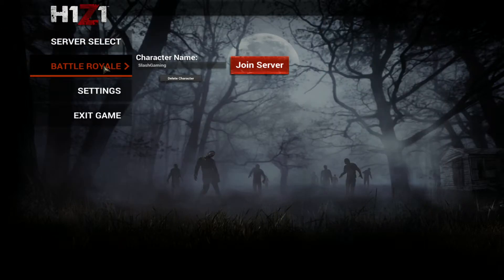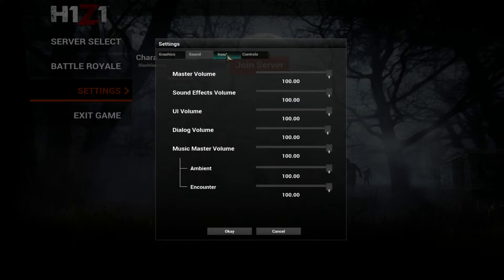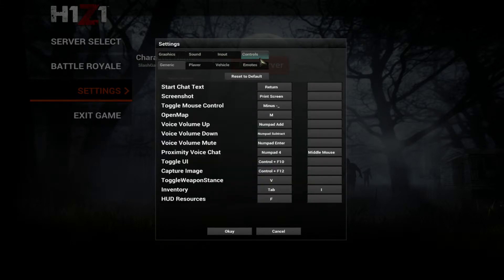You also have the option for Battle Royale here, so if I click that, you can just click Join Server and you're straight into it. The settings have all the settings, however it doesn't have voice settings — I can't find voice settings, maybe it's only changeable in the game.